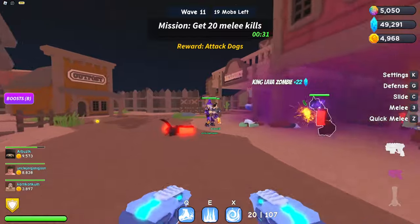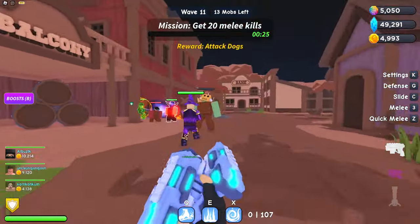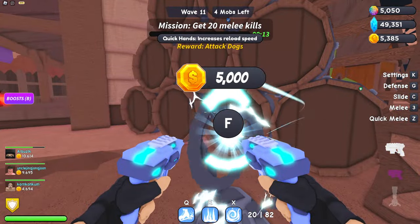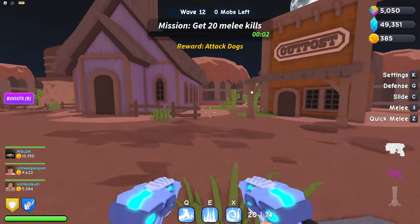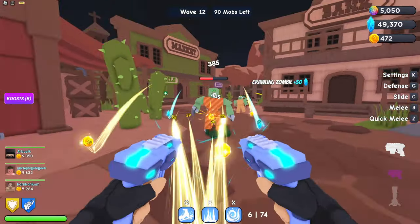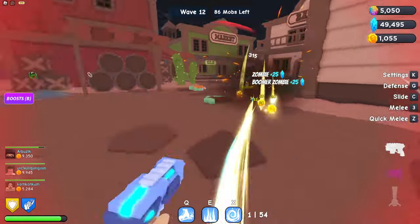I'm gonna use up this ammo and then hit the box and swap these out — we'll keep our Pack-a-Punch ones though. This one increases reload speed — that's 5,000. Yeah, but I would definitely say this is probably my favorite take on zombies on Roblox. Obviously there is some originality, but there's also non-originality because it is similar to Call of Duty Zombies.